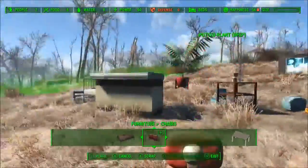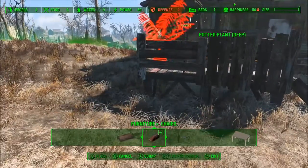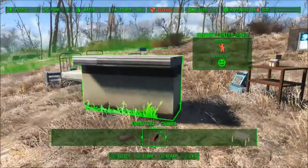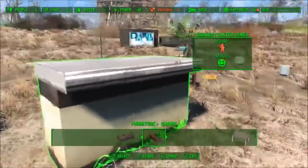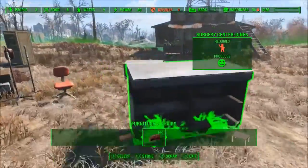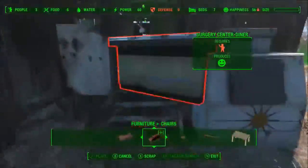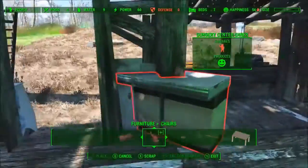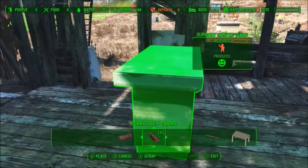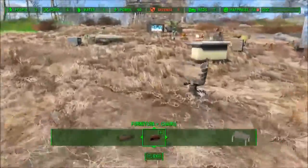Grab a potted plant, set it right here — nice and cozy. Now this is from the Better Stores mod and this is actually a medical shop, and it functions as such. It looks a lot better than putting a lemonade stand in here. I'd be kind of worried if I went to the doctor and the receptionist went behind a really shoddy wooden stand — I would be very concerned.